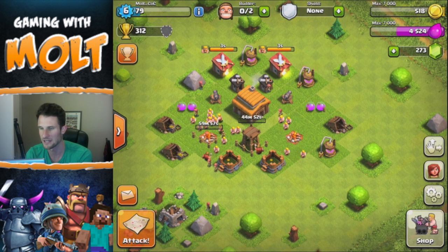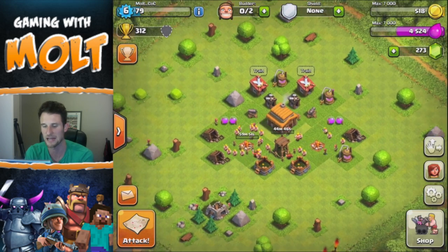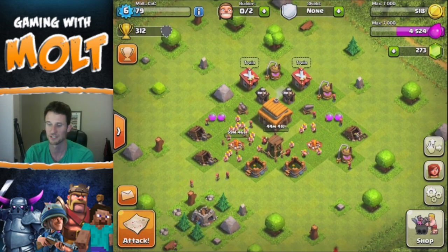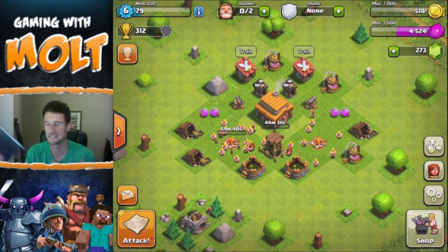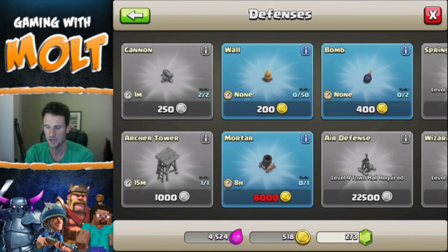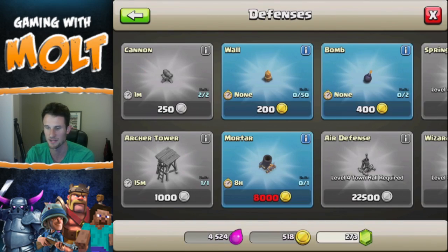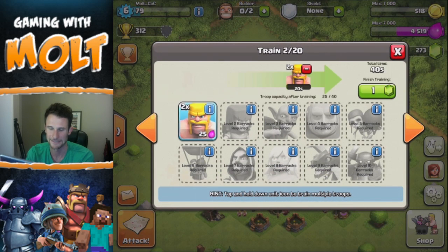That's all I can really do with these builders, so this video is obviously very short — it's just an announcement letting you guys know what this series is going to be: Clashing Without Walls. We're going to see how it goes and the kind of fun we can have. I can build a mortar right now, but I couldn't before because my gold storages weren't big enough. And I'm not going to touch any of those walls ever.